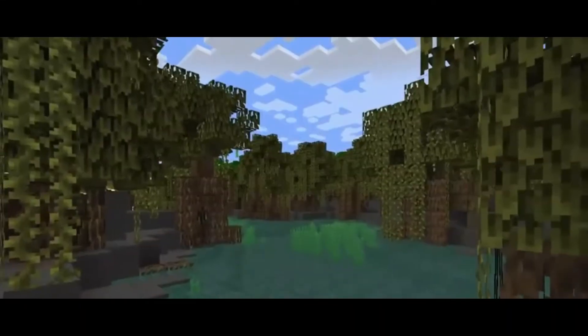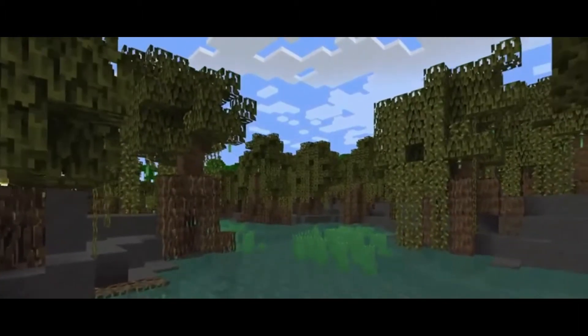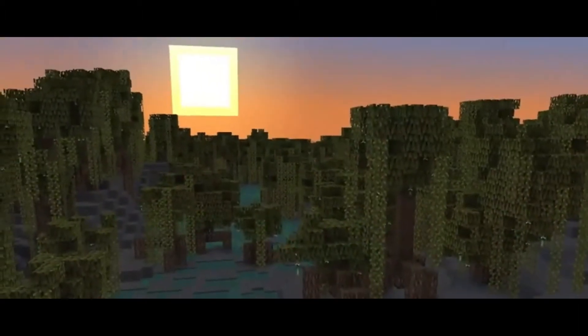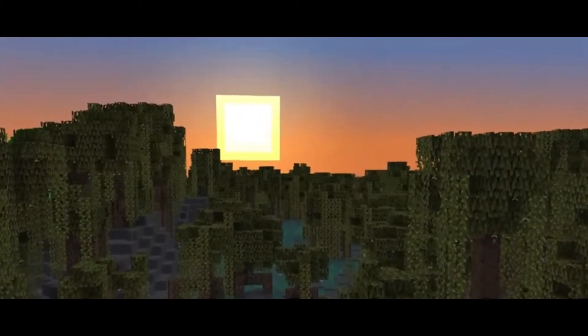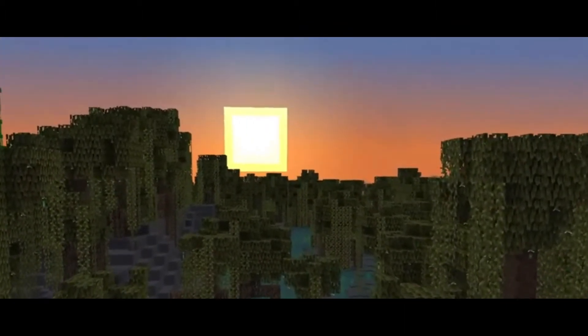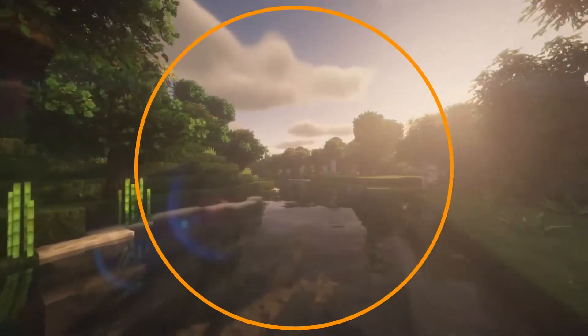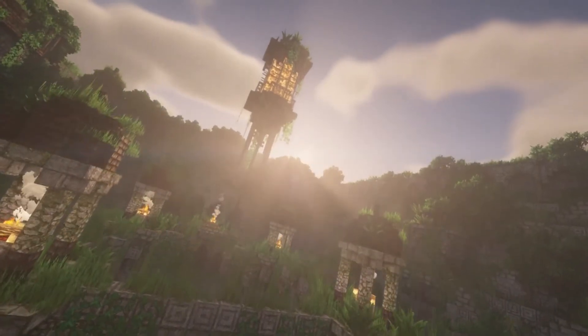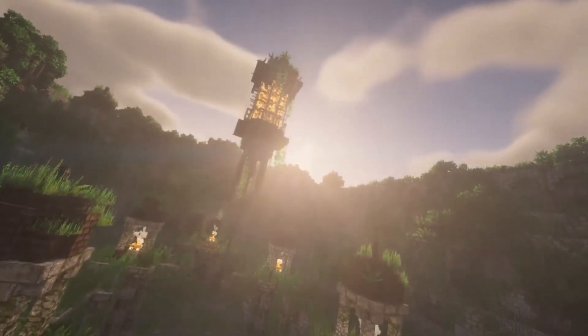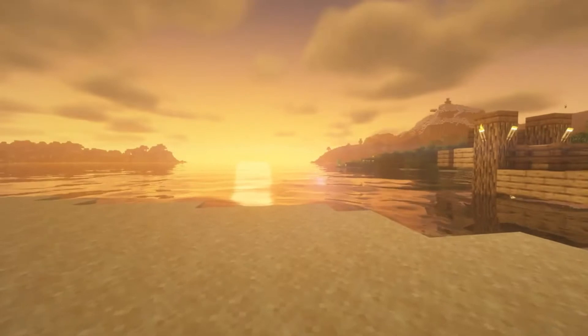Coal Ore — the most common ore in the game. Coal ore will be just about everywhere players look when they first start cave diving. With the ability to generate in levels 320 to 0, those looking for coal will need to stay above the deep slate layer, looking in regular stone caves or mountain terrain.